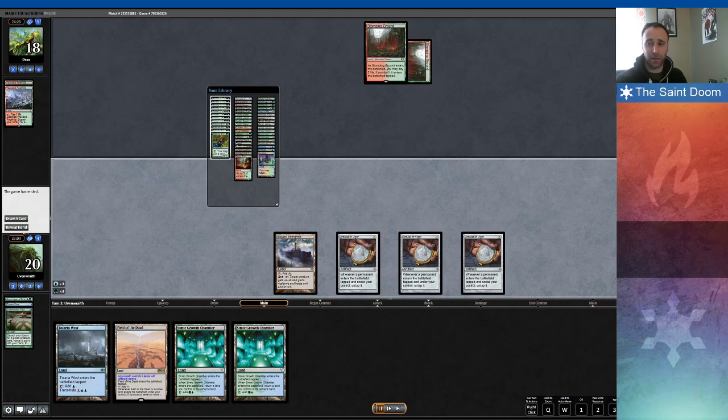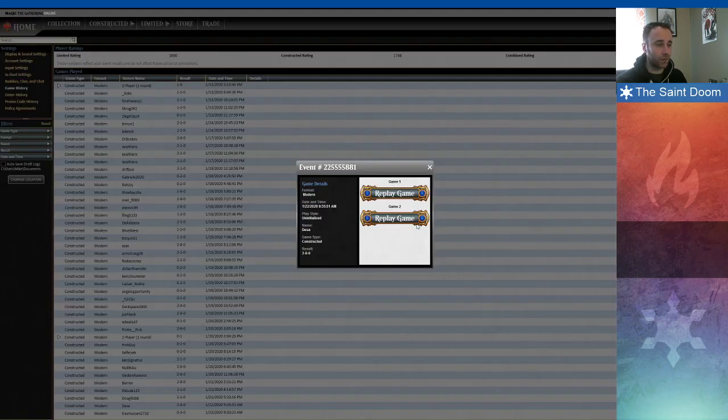I sideboard as if my opponent is on Titan Shift, which thankfully has a bunch of overlap with what I'm playing against for Ponza. Unfortunately, that means I'm also bringing in Disdainful Stroke, which isn't the best against Ponza. But I do bring in the Negate, the Ramanap, the Rex Age — the Rex Age being the important key part to trying to beat Ponza here. So let's go to game 2.